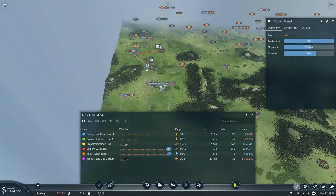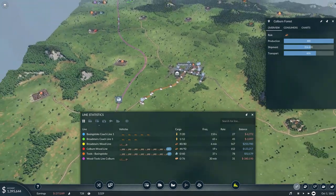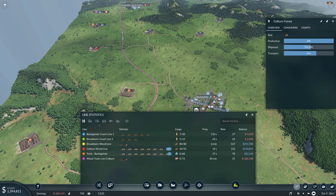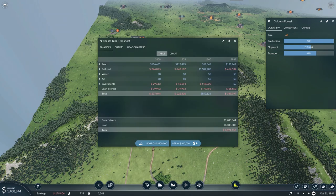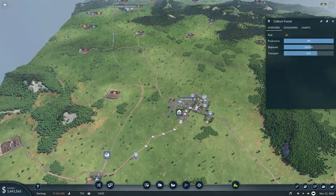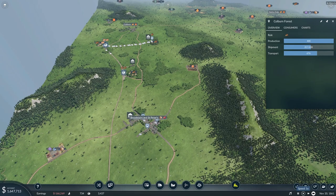So that's interesting — the Wood Tools Line Colburn is apparently going negative. I think it's just because it's measuring it over this huge time frame, because obviously we're making 1.4 million each time that thing delivers. Ever since we had it running we're making a good bunch more money. So I wouldn't trust these figures — yes, we're losing some months, but then other months we're making like 1.1 million dollars. So I'm thinking we're doing pretty fine and we will work on making that even better next episode, hopefully also with new trains.